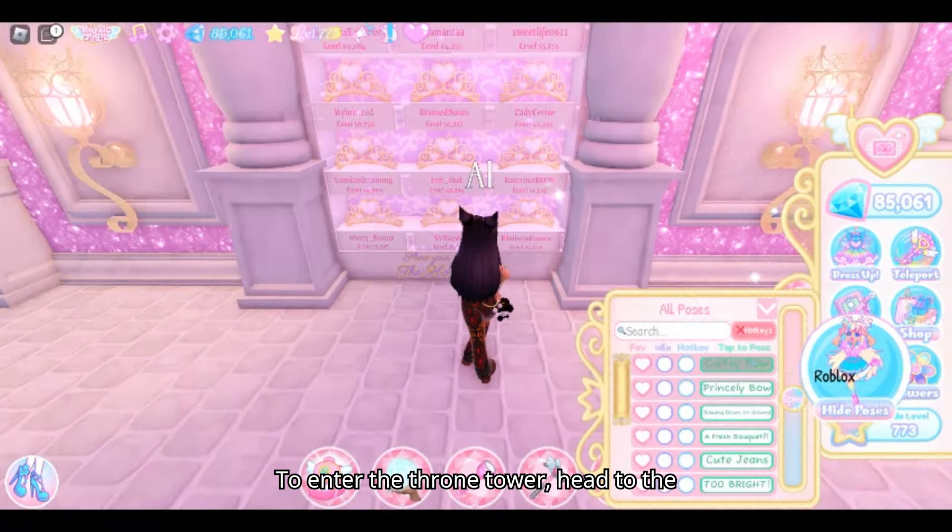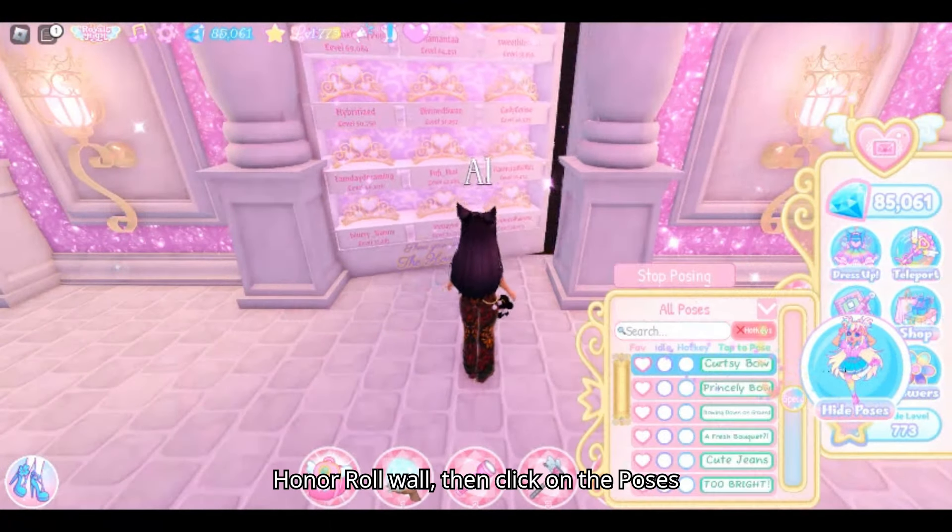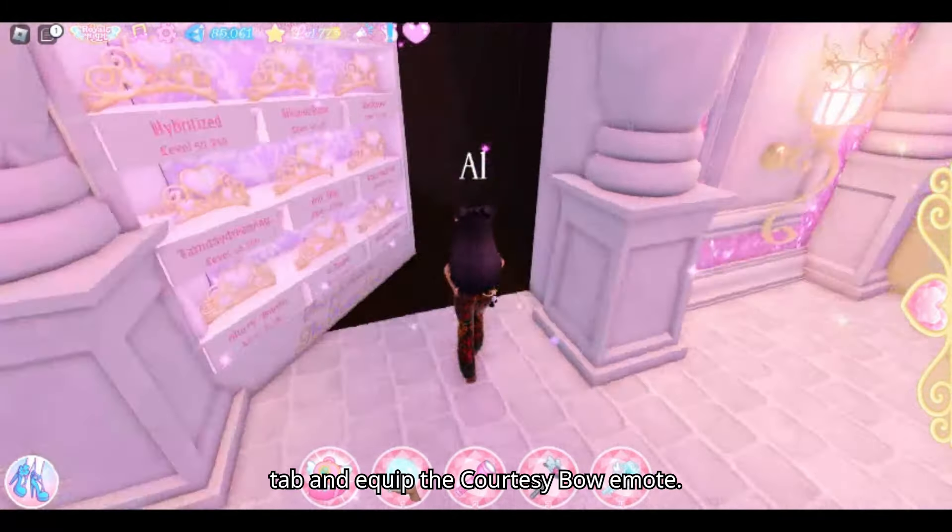To enter the Throne Tower, head to the honor roll wall, then click on the poses tab and equip the curtsy bow emote.